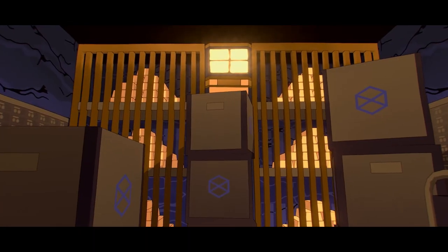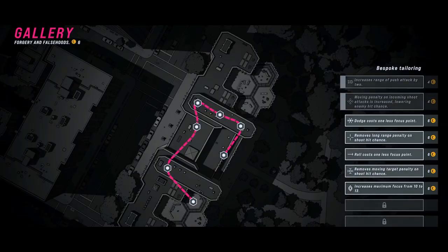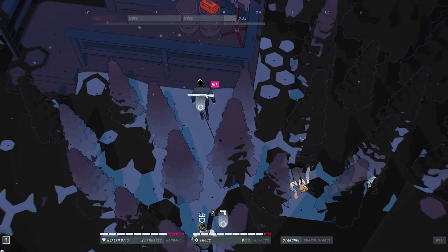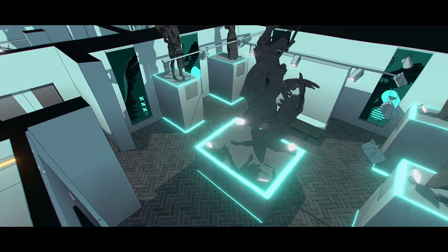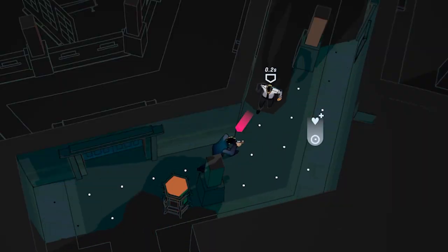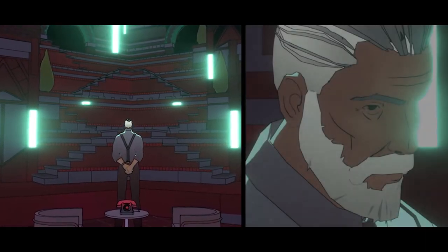Spend the gold coins you earn to gain and keep the upper hand. Visit the tailor shop to look stylish and stock up on weapons and bandages that you can stash in levels for upcoming encounters. Be aware of your surroundings. Always plan five steps ahead as you take down enemies on your way to Hex, an international mastermind.